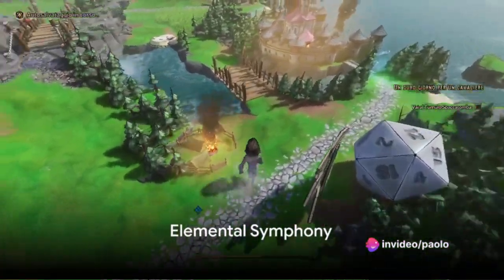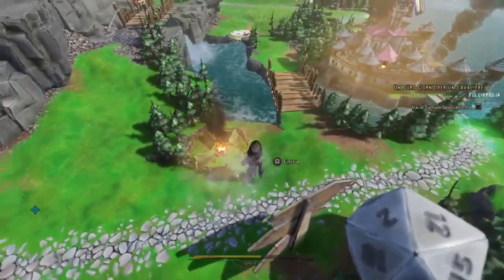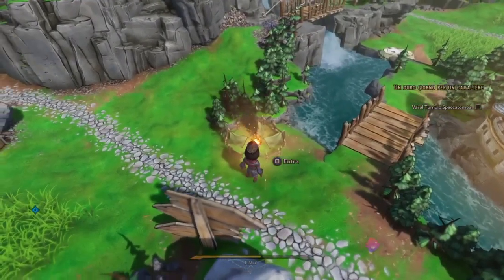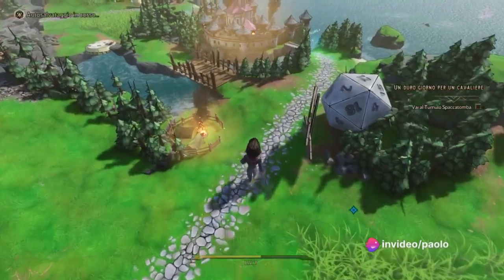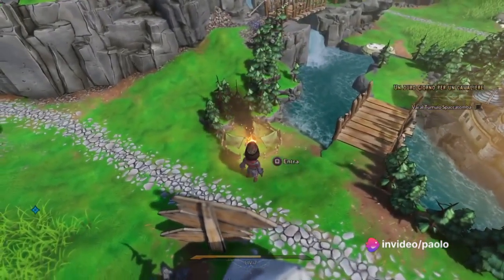Our first trick involves harnessing the power of elements. In Tiny Tina's Wonderlands, you can combine different elemental attacks to create devastating symphonies of destruction. For example, try combining a fire spell with an ice spell for a fiery explosion that freezes enemies in their tracks.